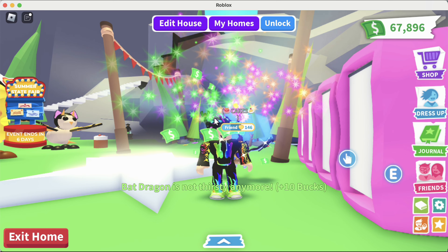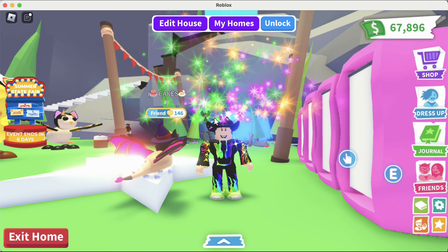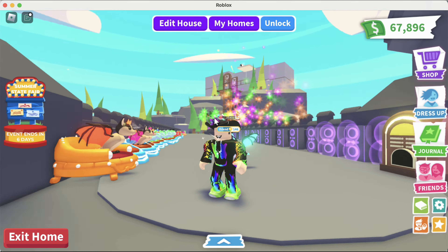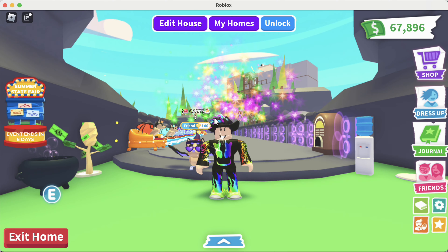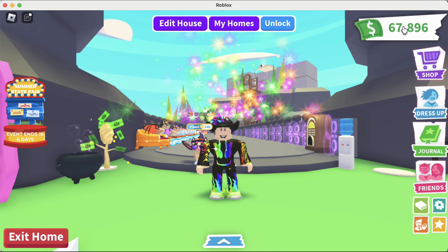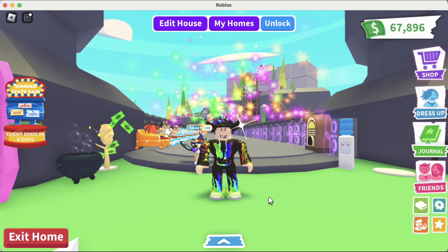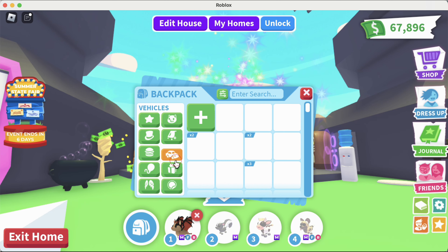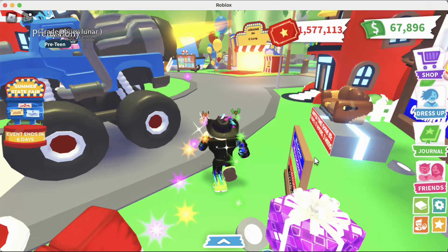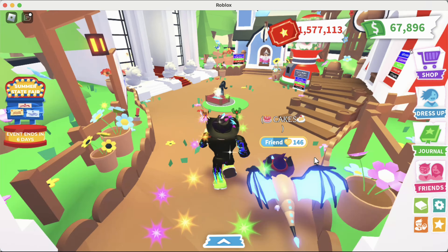The first pet I hatched was an otter from the ocean egg back in July 2021 — it was only available for about a week. I hatched an otter and ended up making a neon otter. Step number one is you've got to get bucks. You can see I have about 67,000 bucks here. I grew pets to get those — you go to the town square, buy eggs from the gumball machine, hatch them, and keep repeating.